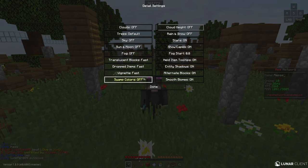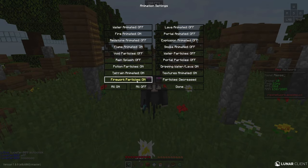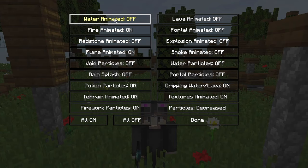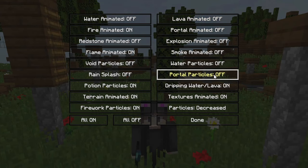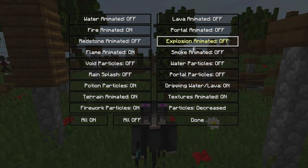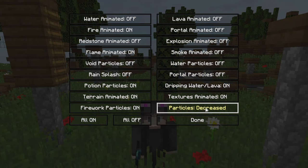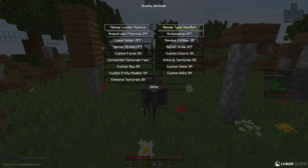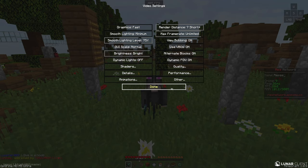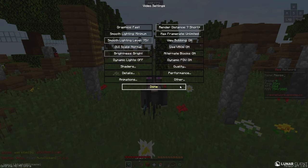Go to Details and copy these settings — they're really good for FPS. You can just pause the video and copy those. For animations: Water animated off, Lava animated off, Redstone animated off. I basically turned off all the useless animations that decrease FPS. Particles, set this to decrease because it's balanced. I'll also show you guys the quality settings and performance settings — you guys can copy these.